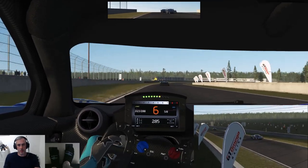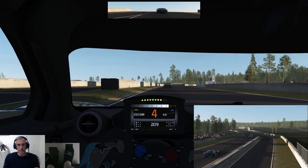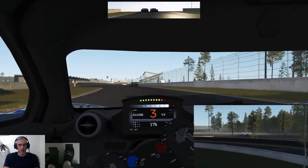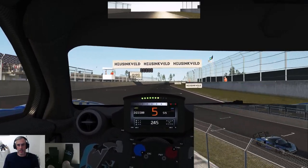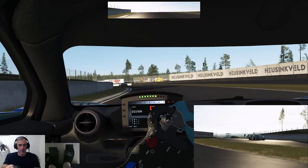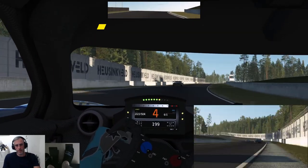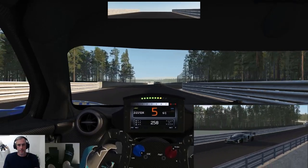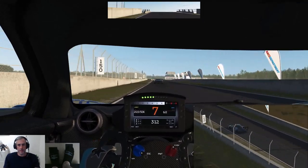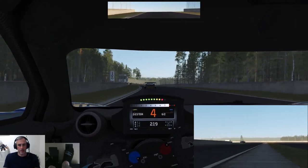I'm just trying to see what my tyres are doing. I think the tyre model shows up a lot more in this car than some of the previous cars that have been released. I'm actually getting a lot more tyre feedback than I've noticed in some of the recent cars. My tyres are really, really wearing at the front already, and the right front is getting very hot. I feel that's where the flat spot is.